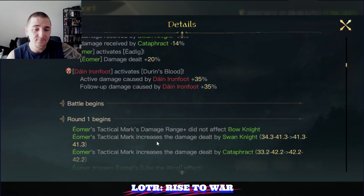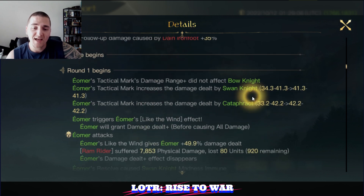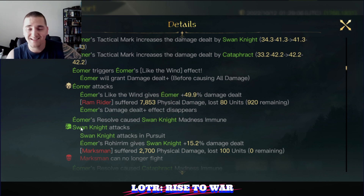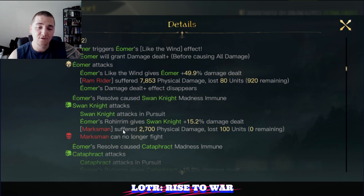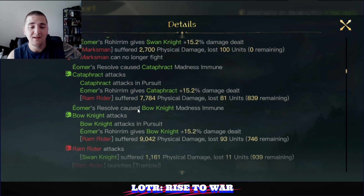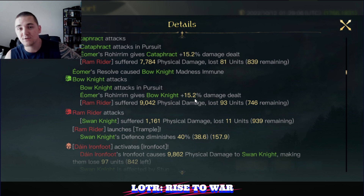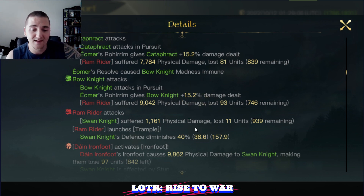Eomer is giving Tackle March to his units. He'll deal a ton of damage in this first round with his units and himself. There's the Swan Knights hitting those marksmen first, just like we talked about. Here's Eomer's special bonus — it happens once per round in his first damage instance. You can see he hit those Ram Riders pretty hard. Cataphracts and Bone Knights both coming in with a nice hit, and because his speed is so high, his Rohirrim is stacking crazy strong — 45.6% bonus damage from Rohirrim at max level.